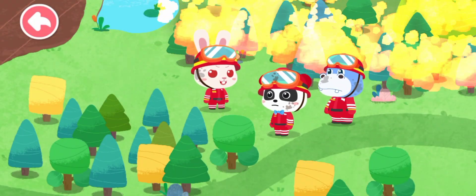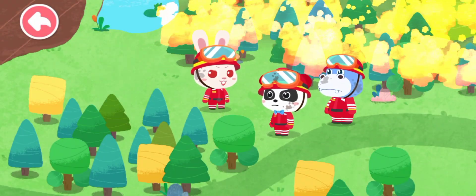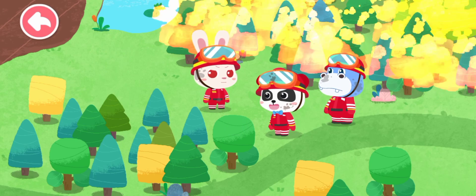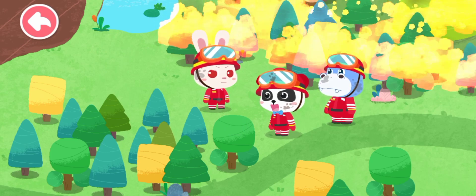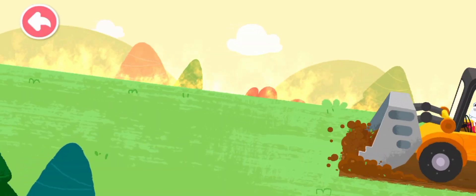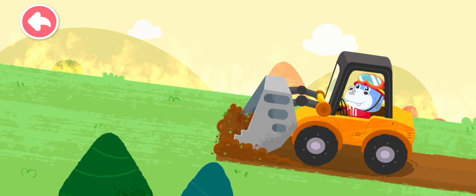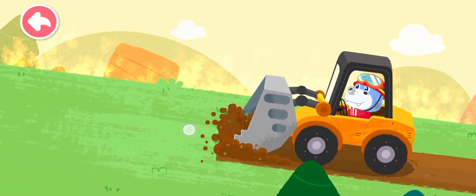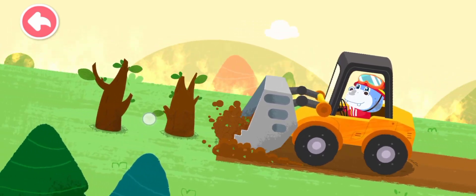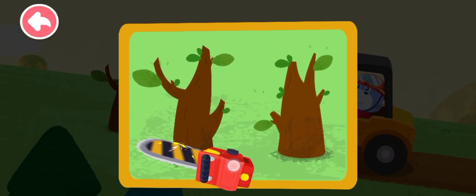Kiki, the forest fire is spreading. We need to act quickly. Hank is going to set up a fireproof barrier to prevent the fire from spreading. Momo and I are going to put out the fire. Drive an excavator to set up a fireproof barrier to prevent the spread of the fire. There is debris blocking the mountain road — let's get rid of it.